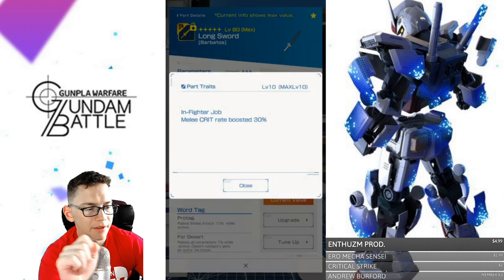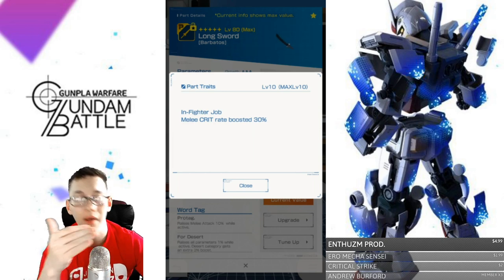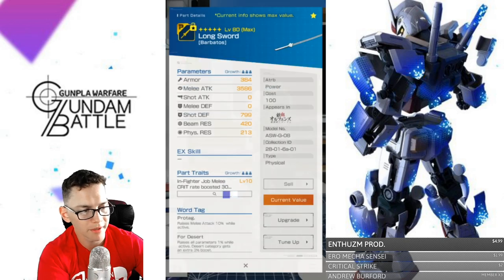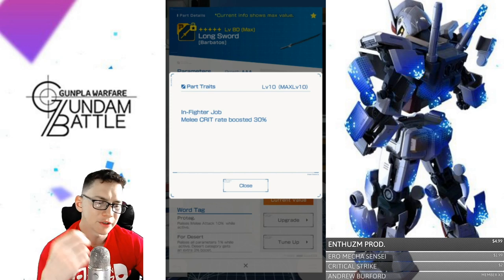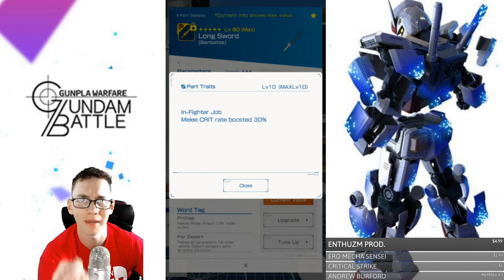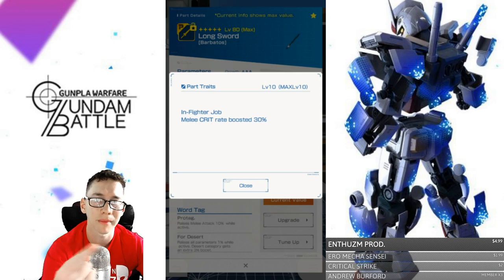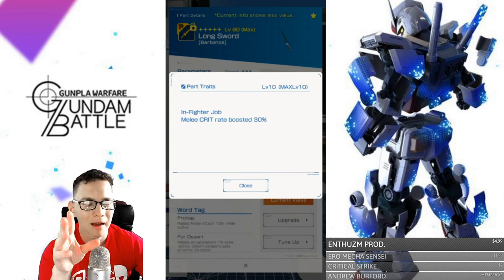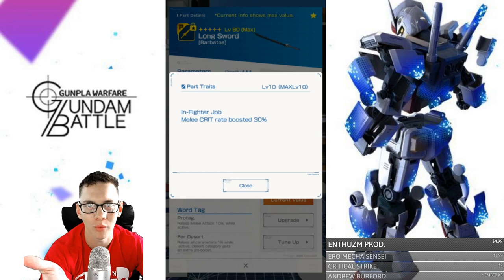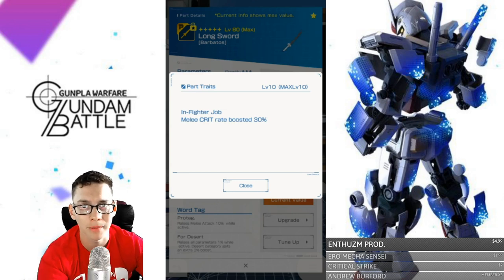The Barbados also has the sword, which is a pretty good weapon if you are an infighter. It has the same exact stats as the mace, but in infighter job, your melee crit ratio is boosted by 30%. So you'll have higher chances of landing crits on melee attacks, including EX skills. Having crit rates on EX skills is going to be immensely important in future battles. I opted for the mace because I feel it's better in every way, but this sword is really good for any infighter MS, not just Barbados.